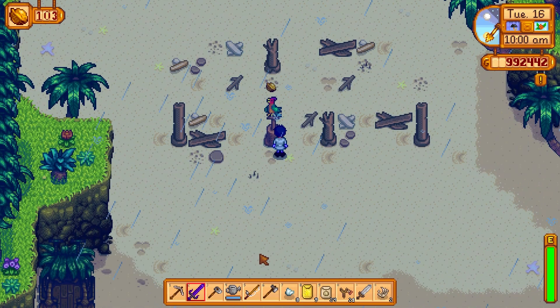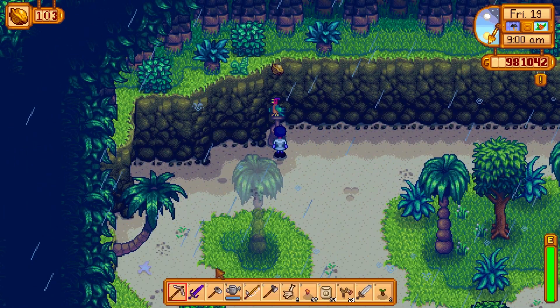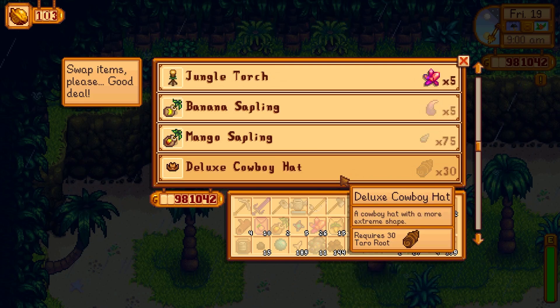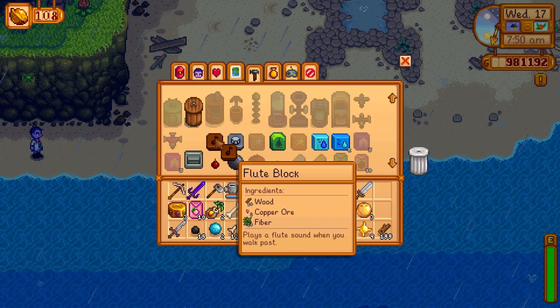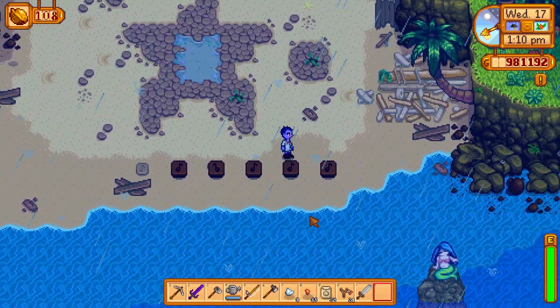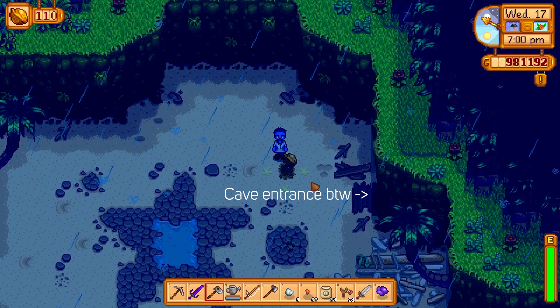Once you've got another 20 to spend, repair the beach resort which opens the southeast beach — the last area to unlock. After that I'd recommend repairing the shop, which has a banana sapling if you didn't get one from a golden coconut. The mermaid wants you to play her song from the Night Market on flute blocks — you get the recipe after six hearts with Robin. Place the blocks as shown: click the first block 2 times, second 11 times, third 10 times, fourth 5 times, and fifth 7 times. Run by from left to right to play the melody and she'll give you five walnuts.